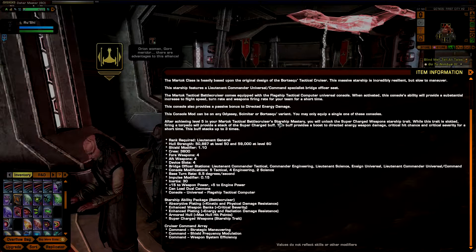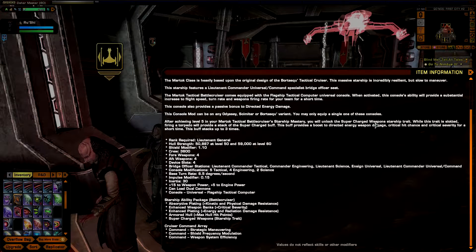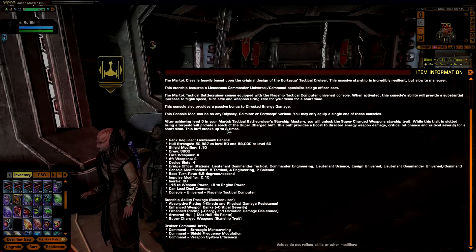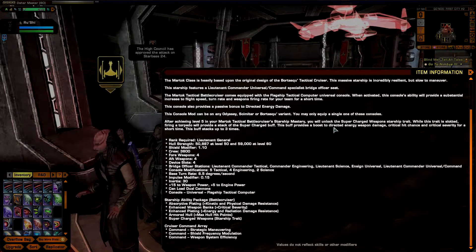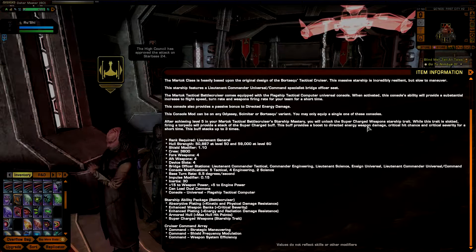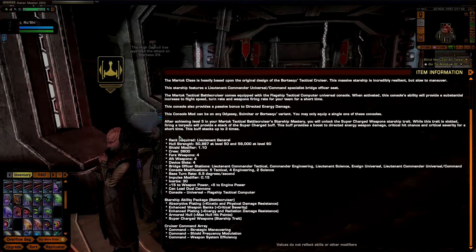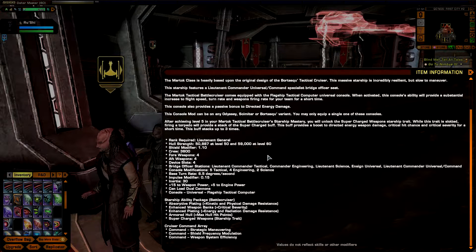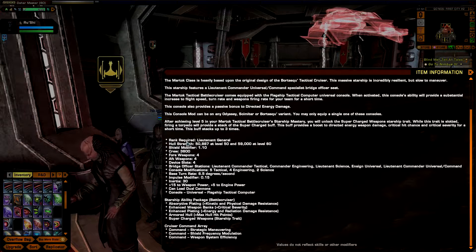After achieving level 5 in your Martok tactical battle cruiser starship mastery, you will unlock the Supercharged Weapons starship trait. While this trait is slotted, firing a torpedo provides a stack of the Supercharged buff, which boosts directed energy weapon damage, critical hit chance, and critical severity for a short time. This buff stacks up to three times.